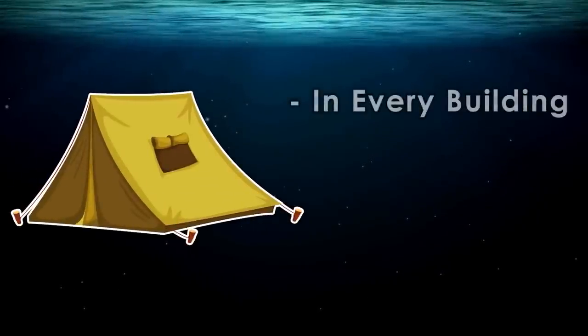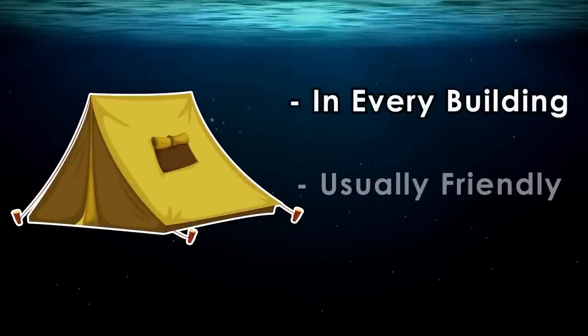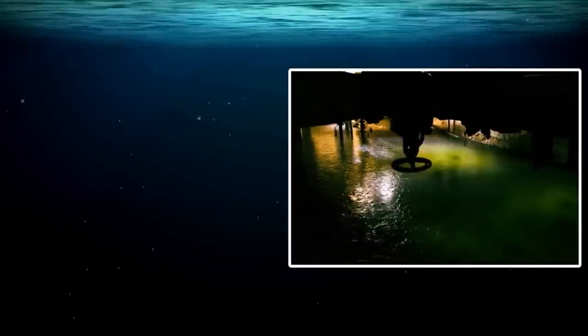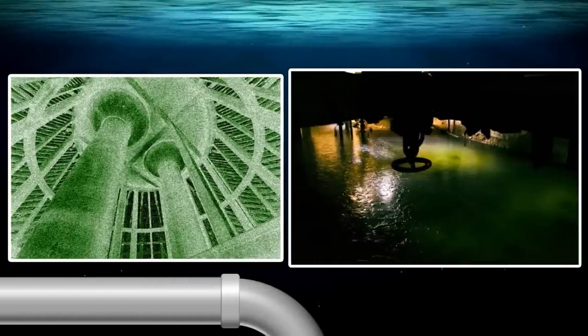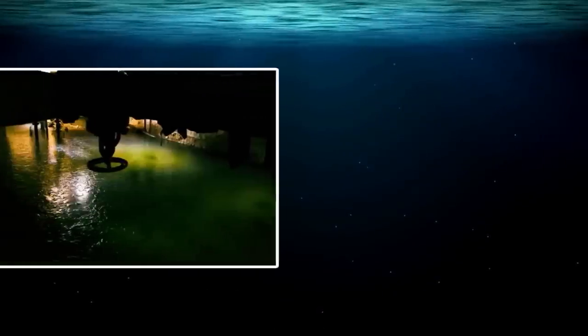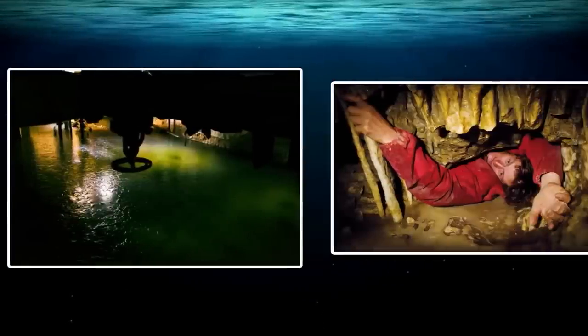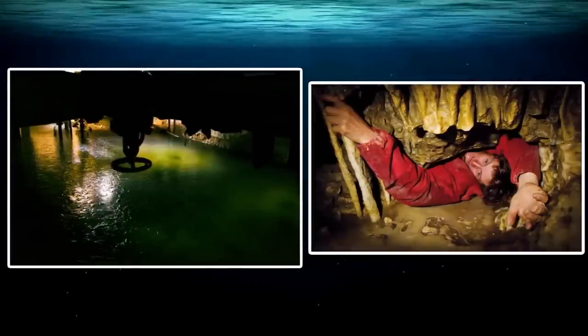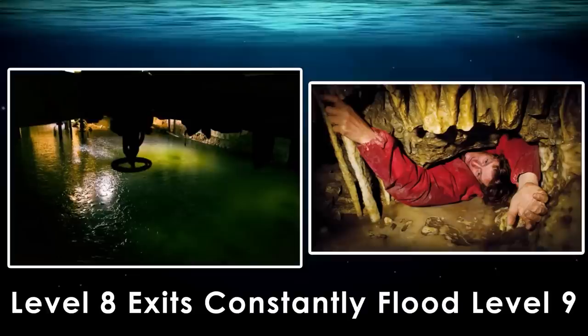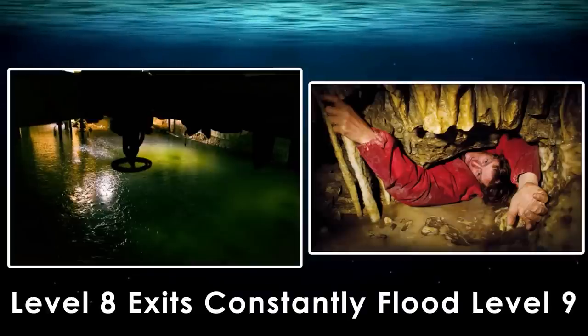Assorted camps can be found in every building and are usually friendly, although never be too sure. You can enter Level 8 through the pipes or cooling towers of Level 7, or any of Level 8's sublevels. To leave, you need to find holes in the buildings that lead to Level 9. It's also worth noting that some of these holes let water constantly flood Level 9. The only other exits are Level 8's sublevels.